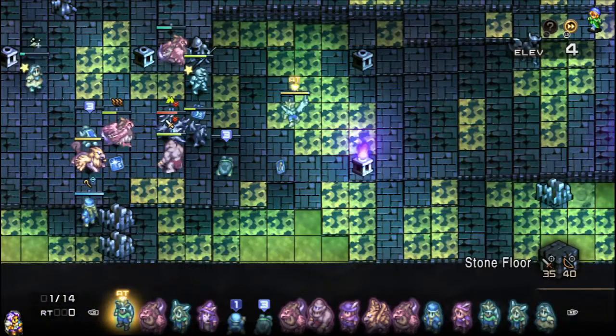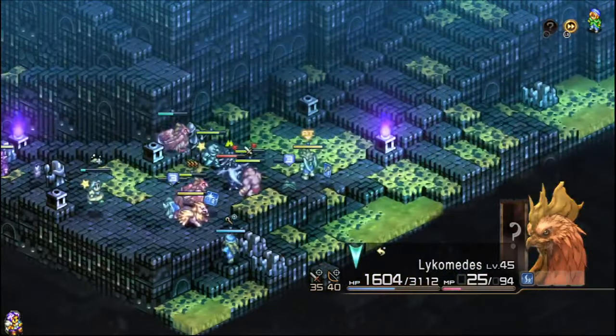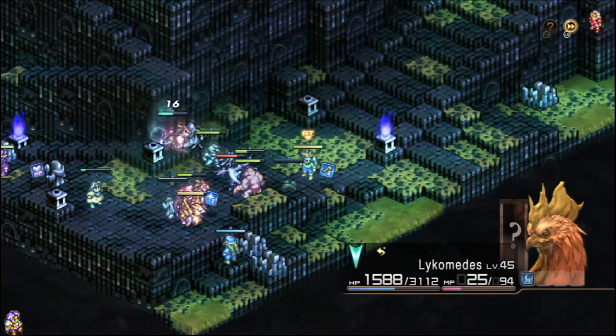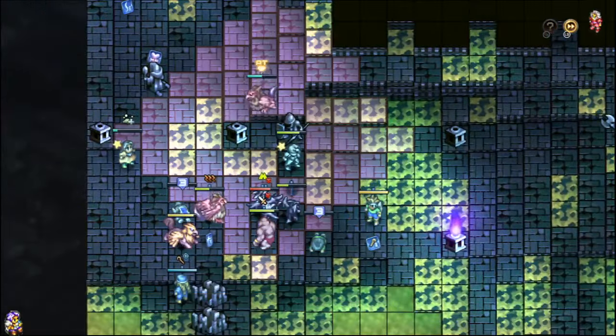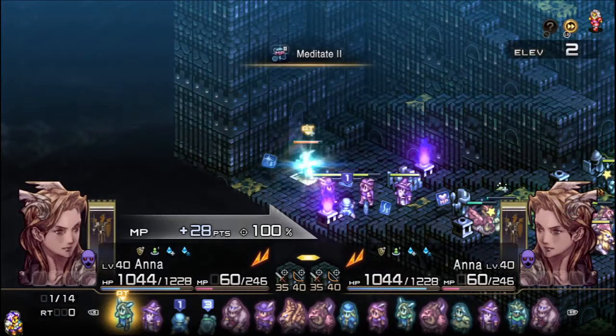I'm thinking we just roll for a chance to disable him here, because if we can get him out of commission I'd like Denim to be able to go pick up his skill card. Didn't end up rolling it in that particular case. They're going to go after her — fantastic. She's just going to go ahead and tank that.